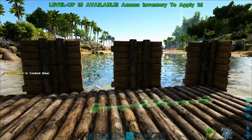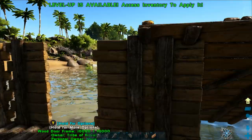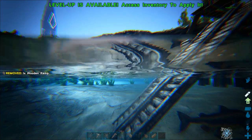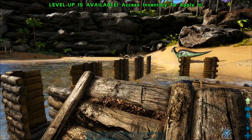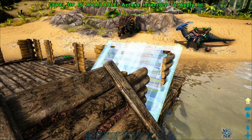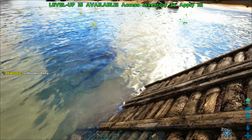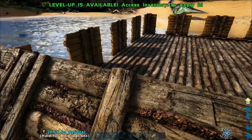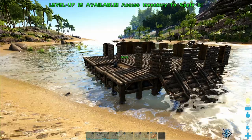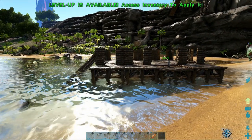If a Basilosaurus hits your raft about six times your entire base will sink. You can counter that by using Plant Species X turrets later on, which will make them too slow to actually attack you. Alternatively, keep materials for repairing your raft right next to the raft itself and keep repairing it — as long as you make a beeline for shallow water when attacked, you should get away. I'm attaching ramps to the very top of the door frames so a dinosaur will chase us right over the edge and fall into the courtyard and won't be able to get back out.